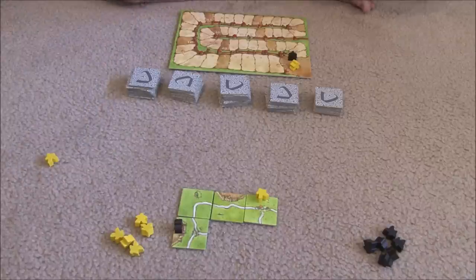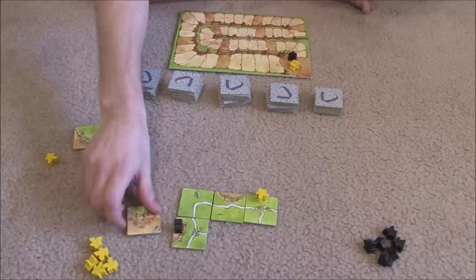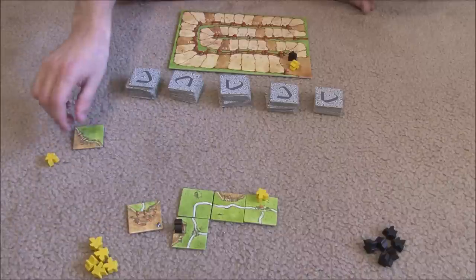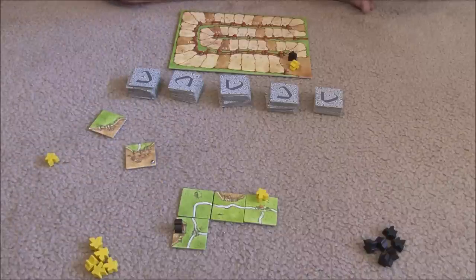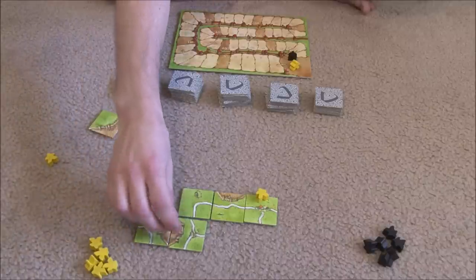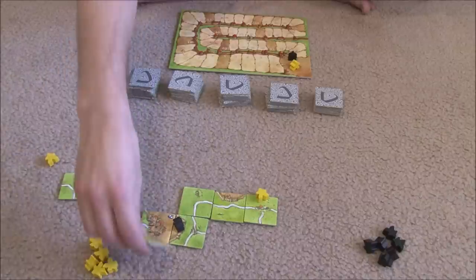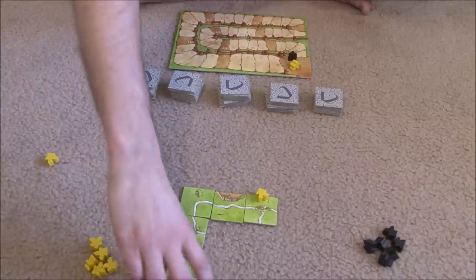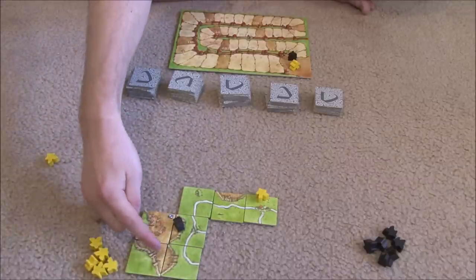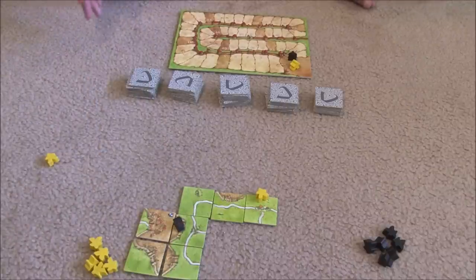Cities score two points per tile during the game, and two points per pennant — this is what a pennant looks like. So a two-tile city with no pennants would be four points. But if a city is incomplete at the end of the game, you only get one point for each tile segment. So a city with four tiles and one pennant that's not finished would be five points.